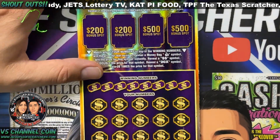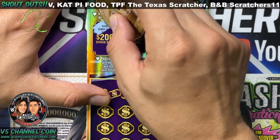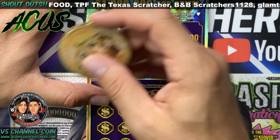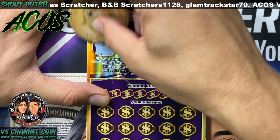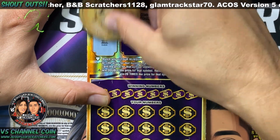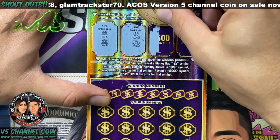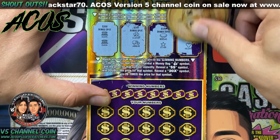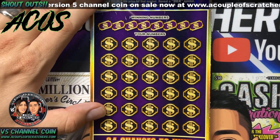Alright, let's check out number 17. Bank and a bank — $200 baby! Oh man, that's what I'm talking about. A clover and an armored car, a star, gold bar and a heart. $200 bucks!